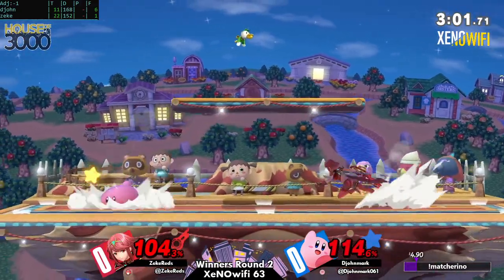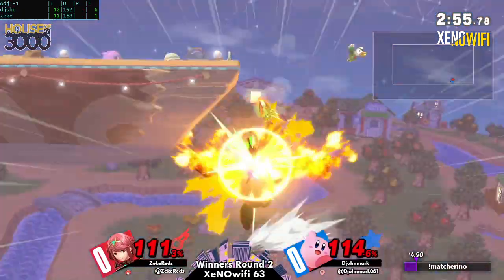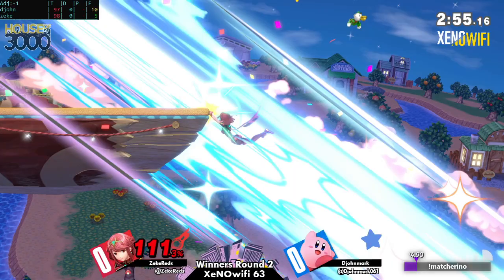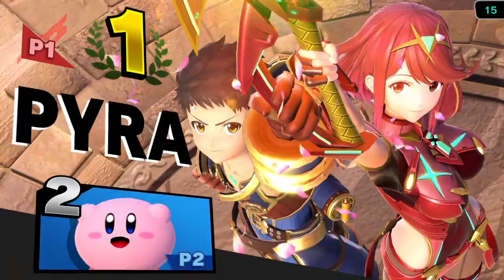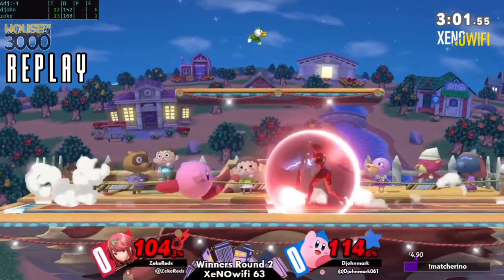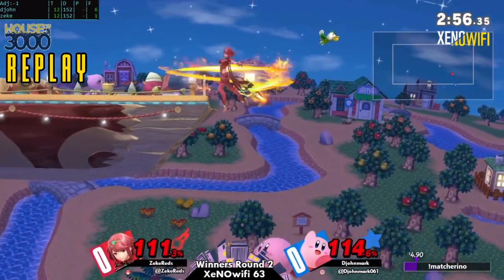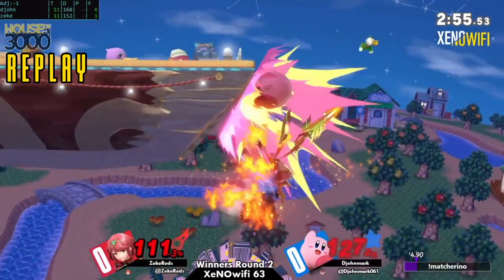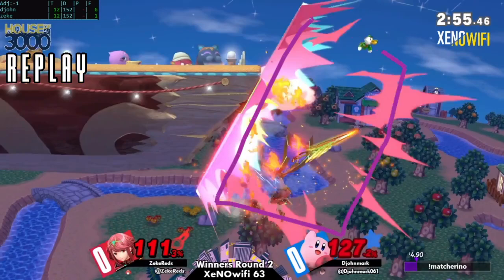Another grab putting him offstage, looking for that last kill. But slows it down just a little bit — trying to find it going deep offstage. The neutral B, that huge long-lasting hitbox. And I don't think he was ever going to be able to escape that. We can check the replay — I'm pretty sure we'd be seeing red sparks if we inspect it closely. Yeah, that was such a well-played final stock from Dijon. We can confirm — yeah, those big old red sparks. Big, big red sparks here. I'm actually ashamed I didn't see that without the replay.